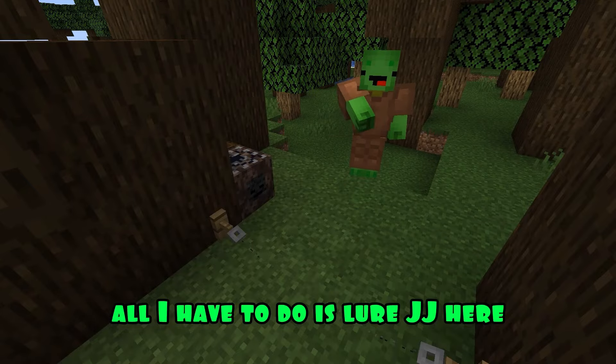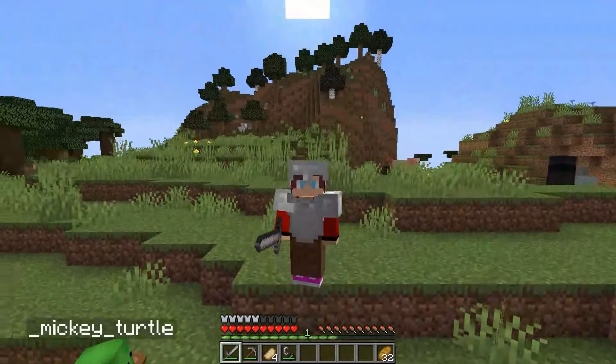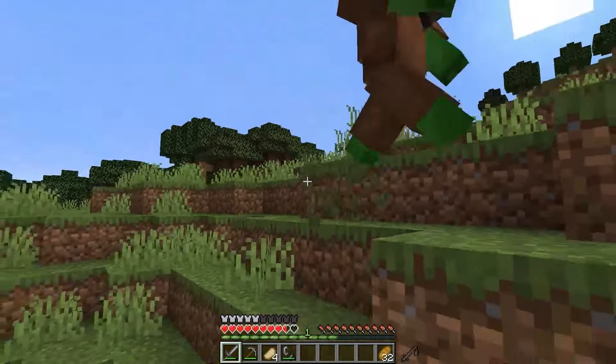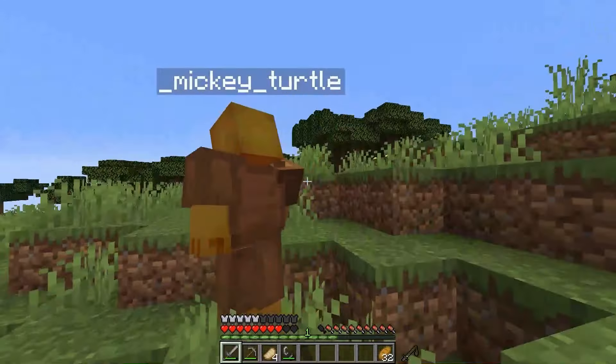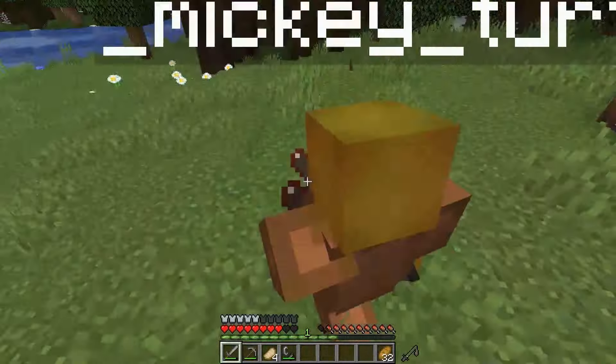All I have to do is lure JJ here! I completely lost sight of Mikey! Where is he? Ouch! And here are the jerseys! Where did you come from here? Take it, JJ! You can't hide from me! You can't beat me in leather armor! You need much better protection! Where are you running? I'm going to catch you, Mikey! Stop it!